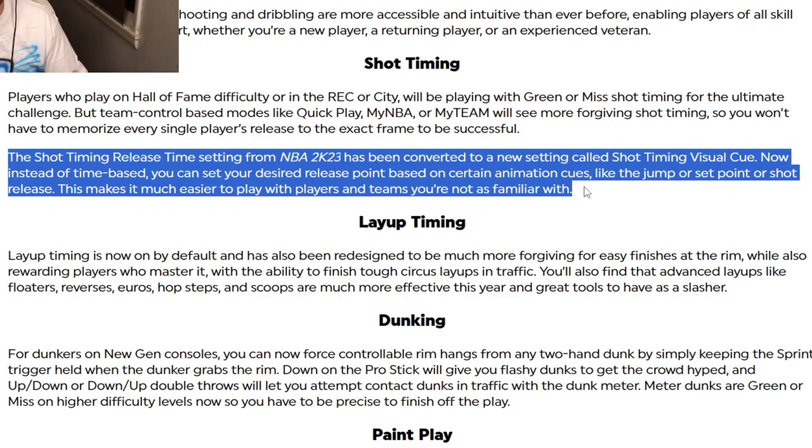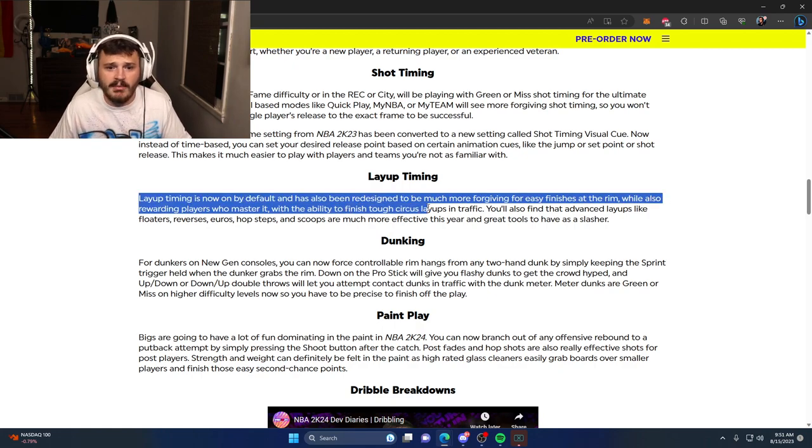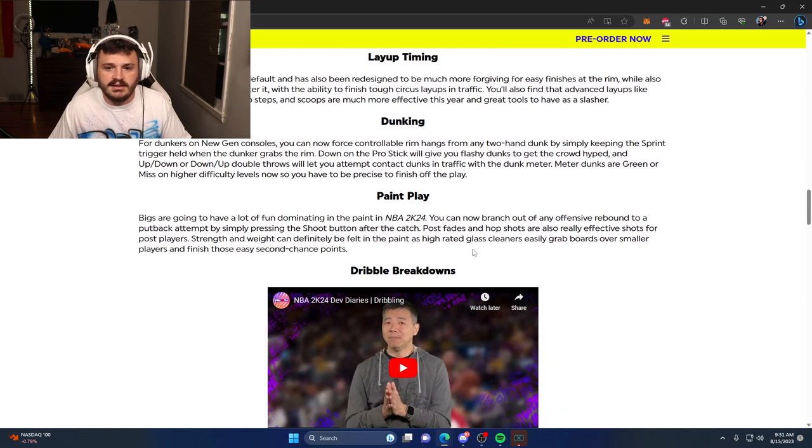Next up is layup timing. As you may have seen from earlier tweets leading up to 2K24, they said they are done with real player percentages, which has been a big deal. I used it because I've never been able to time layups — I think there's been a hidden bug on the back end. They seem to have it figured out now, and layup timing is on by default and has also been redesigned, so I'm excited for that.